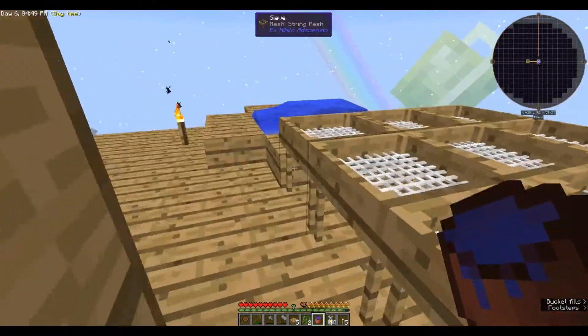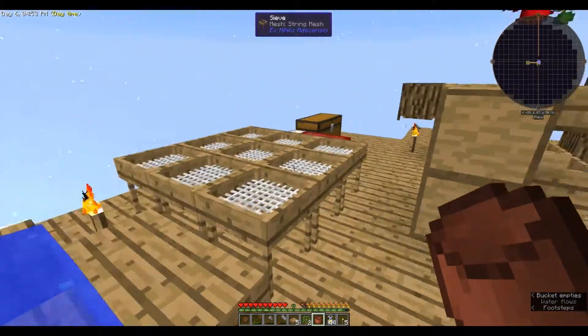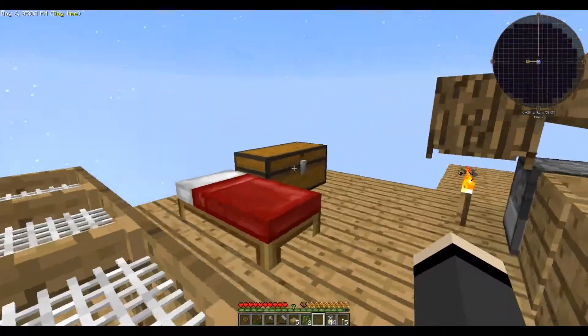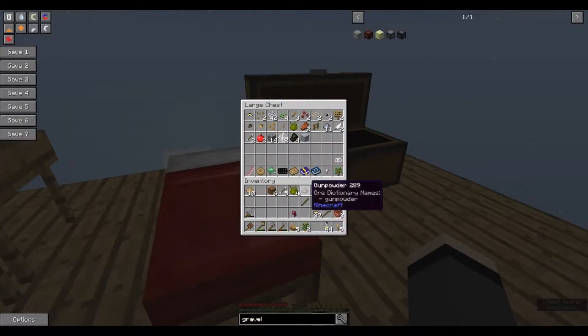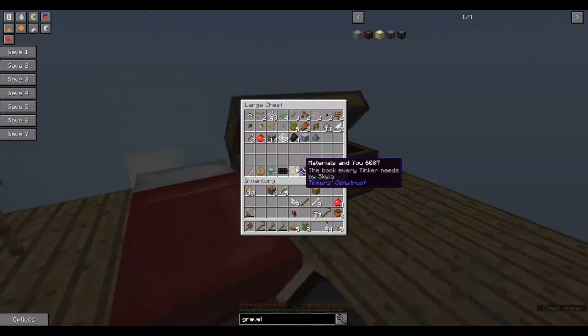We're going to do a couple quick things. Number one — infinite water, done. I have three buckets because we're about to lose one in a little bit. I've got a whole bunch of stuff in here. We got a lot of bones, which I needed a lot of. We got nine of that.